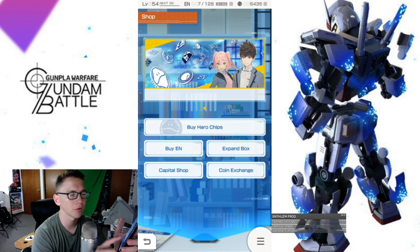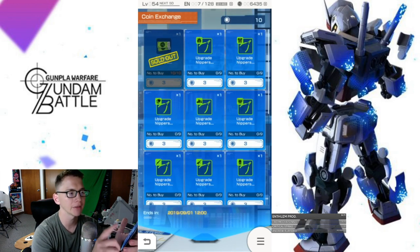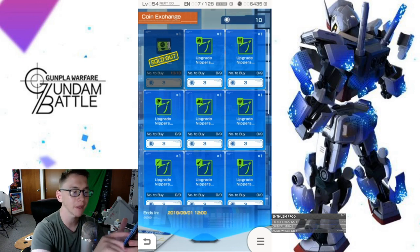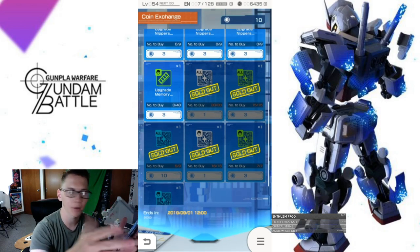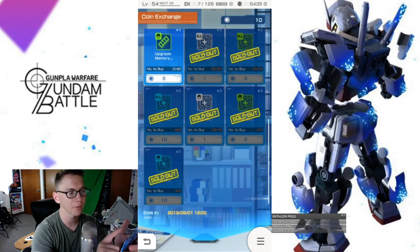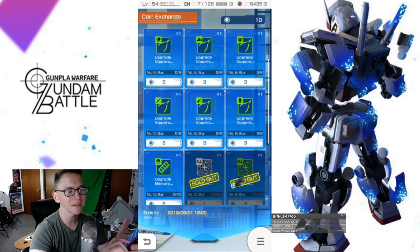Now, platinum coins. What are platinum coins? You go to coin exchange, you go to platinum coin exchange and here you're going to have a list of items. These items are going to rotate on September 1st — either they're going to rotate and have something new, or it's just going to be completely replenished and you can buy them all over again. These are really the main resources you need. If you see down here, you have a lot of awakening circuits — I definitely bought all those out. The rest of these nippers, I honestly believe you don't need them.